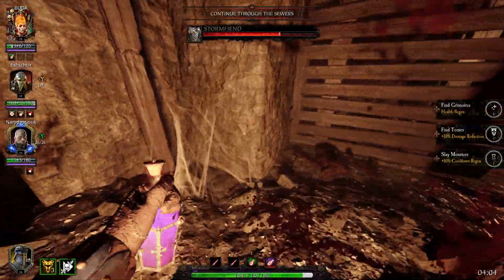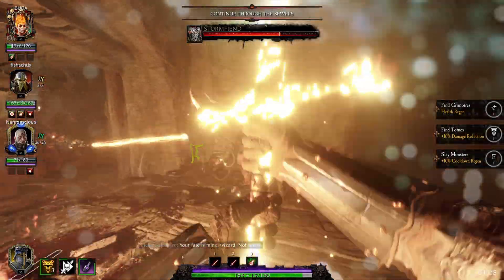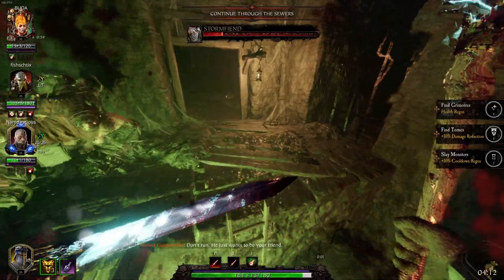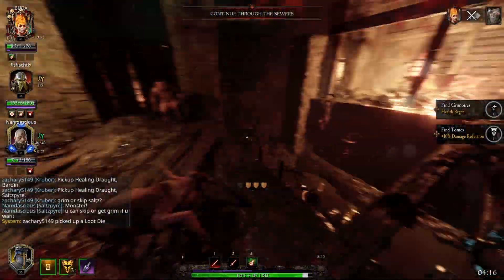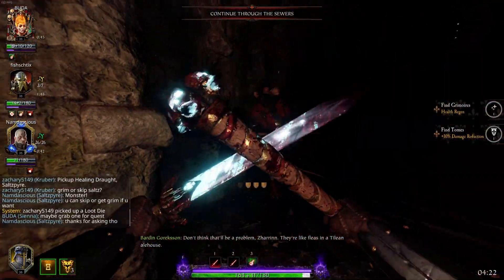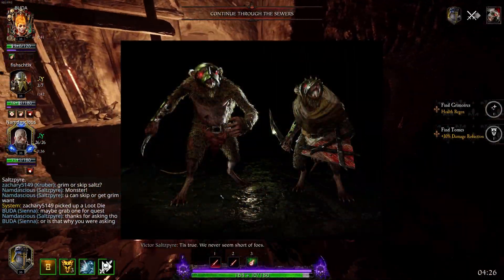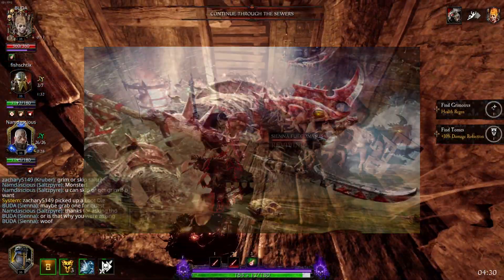I can say, however, that without a doubt, when it comes to damage reduction at least, the accumulated value is in fact additive — meaning 30% DR plus 20% DR equals 50%. So before we get into some numbers, we need to talk about one more thing. In order to calculate damage reduction, we need a consistent source of damage. In this case we'll be using the Skaven Slave, which does 32 damage per swing, and the Storm Vermin's Down Swipe, which deals 150.